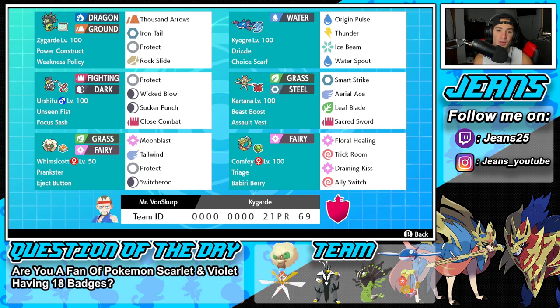Middle left is going to be Urshifu, the Dark and Fighting one with Unseen Fist, and Focus Sash as his item. It's got Protect, Wicked Blow, Sucker Punch, and Close Combat — such a strong Pokemon and really good at countering Shadow Rider Calyrex.